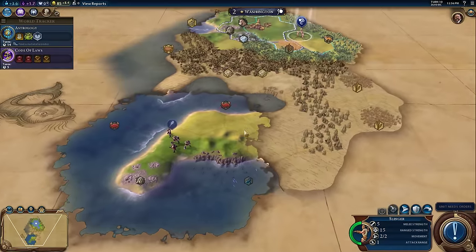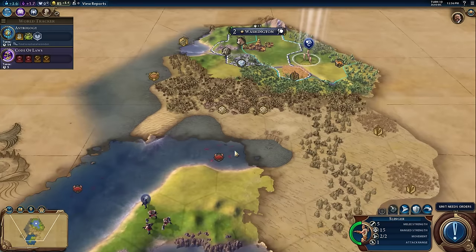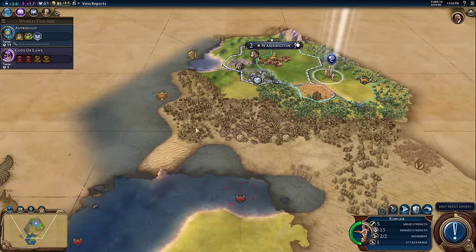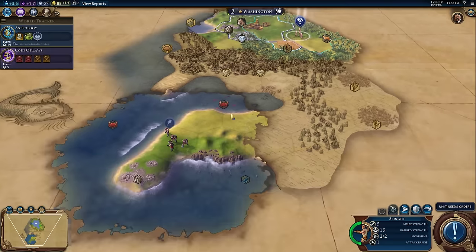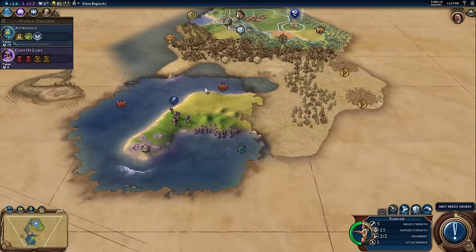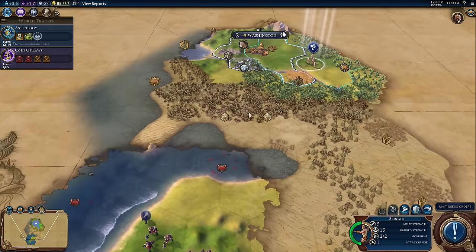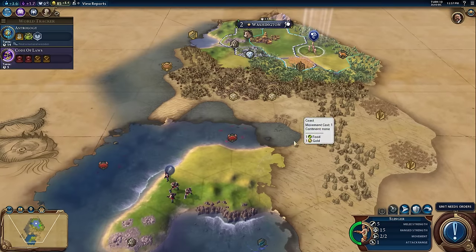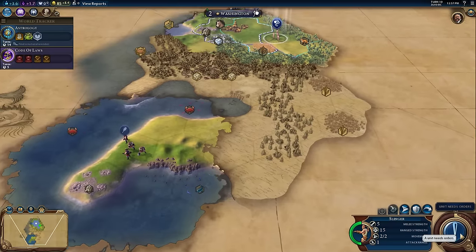So you sort of look around and say, if I built a city here I could reach the fish, the crabs, the stone — and actually I'd be able to work both diamonds. On the other hand, maybe I'd like to settle a little closer to Washington. A city here would get two diamonds, two crabs. But there's some overlap — only one city can work each tile. If I build a city in the north that works these crabs, my southern city won't get to also work the crabs. It's not bad to have some overlap but you want to avoid too much because it's not really efficient.